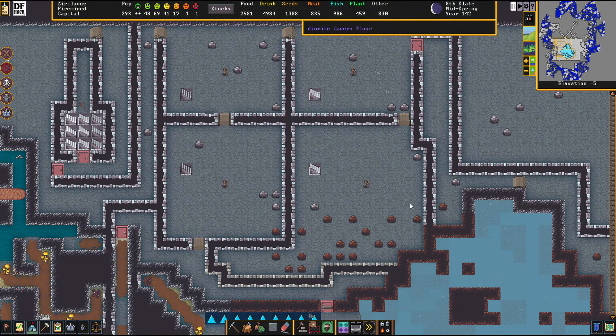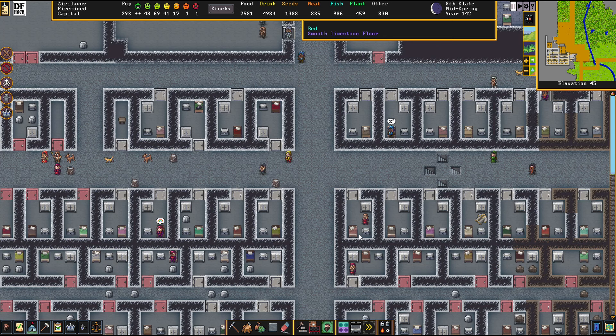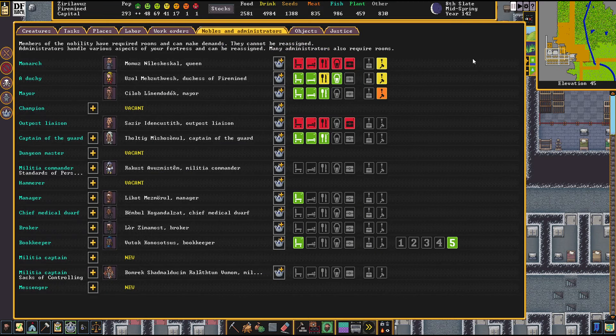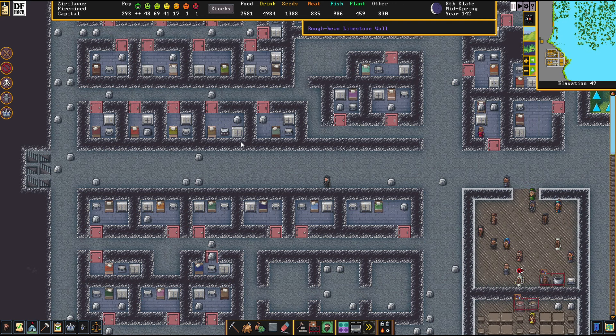Hello everyone and welcome back to episode 31 of Firemind. Today we're going to get our queen a proper throne room and everything she requires. We also have a lot of other things on our mind. I will move the Duchess into a new apartment — she hated her dining room anyway — so Uzzol can finally get herself a proper place at the side of the queen.